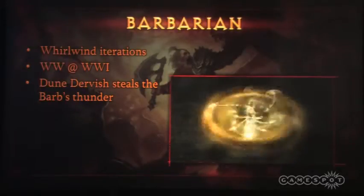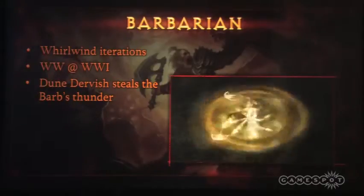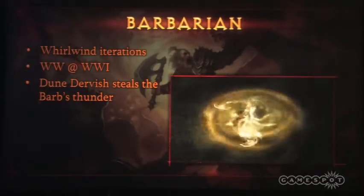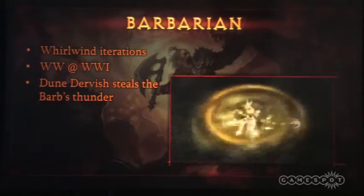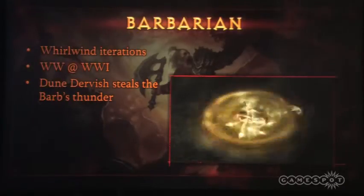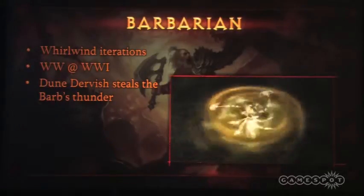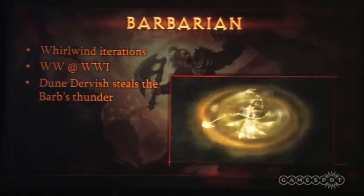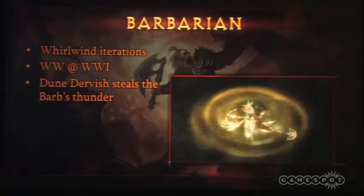And it looks like this. The problem we had was when we unleashed this onto the team, the comment that was made was: how come the Dune Dervish whirlwind is better than the Barbarian's? This kind of thing happens a lot, where one thing comes into the game and kind of one-ups something we just made. The effects artists were a little hurt by that, and we went back to the drawing board. We decided it was a fair comment — let's do something about it.